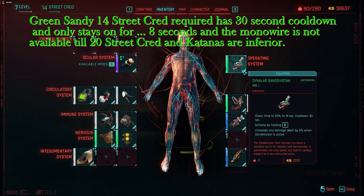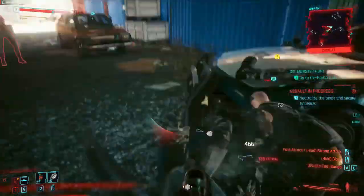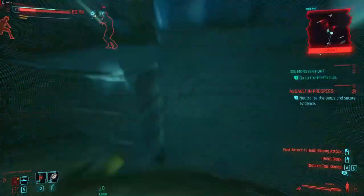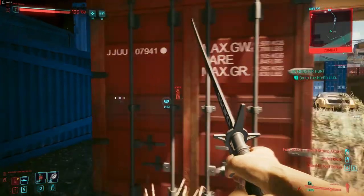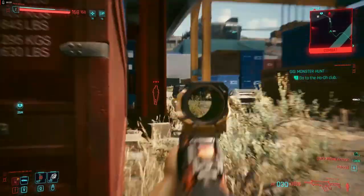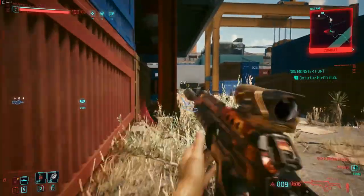To get the first Sandy you need 14 street cred — you can get the green version, which is not great. I toss a flash grenade and the synaptic accelerator gives me a two-second slow time, then when I turn the Sandy on it slows time for 8 seconds. The little running man icon next to my health bar shows it takes a while to come back down, so I revert to guns to finish enemies off.